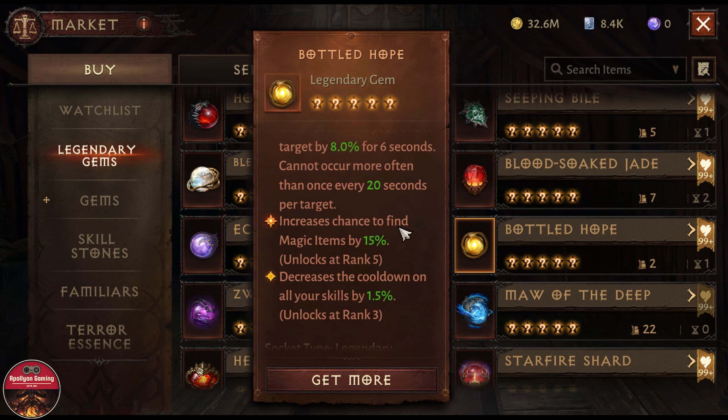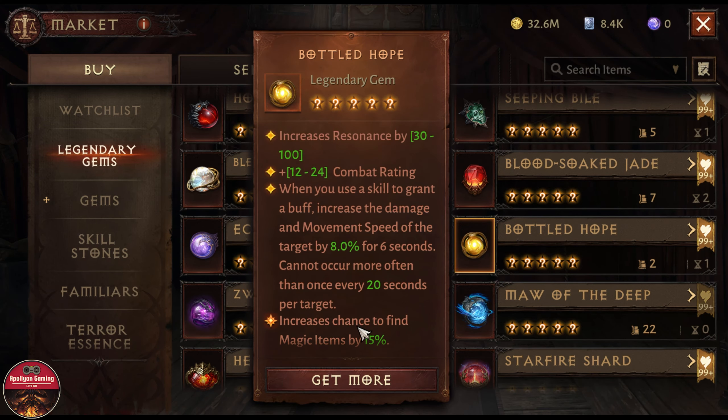On top of that, you can also modify this gem by having a bit more beneficial duration on your gear pieces. If you can have that on your reforge, the duration of this gem can be extended up to 12–13 seconds, which is really good for PvE content — and that is why this gem is going to be in my top 3.